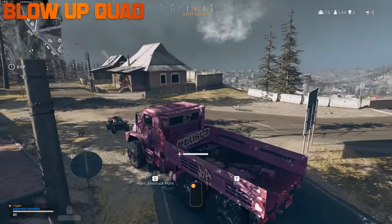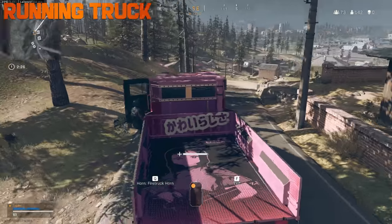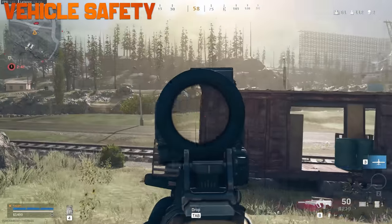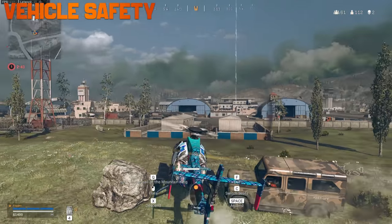A truck will obliterate a quad while taking minimum damage. If not going at full speed, you can jump out of your truck and jump into the bay right away to beam enemies, and they will not expect it. A good strat to avoid getting smashed up is to jump into your own vehicle real quick and then out and beam the enemy.